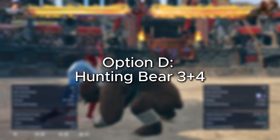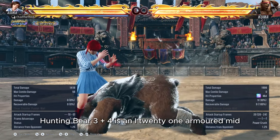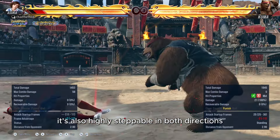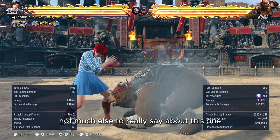Option D: Hunting Bear 3+4 is an i-21 armored mid that is minus 12 on block and gains little substantial on hit. It's also highly steppable in both directions. Not much else to really say about this one.